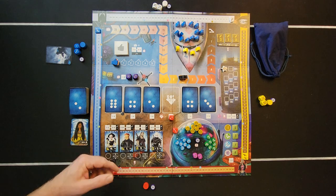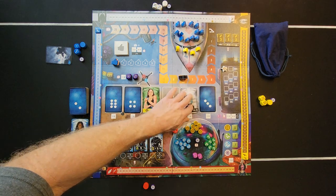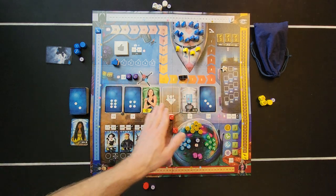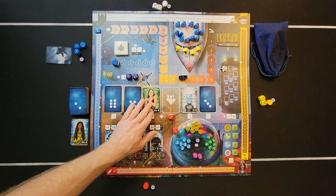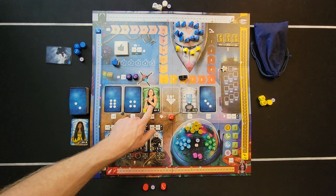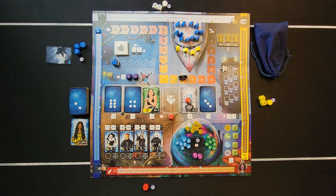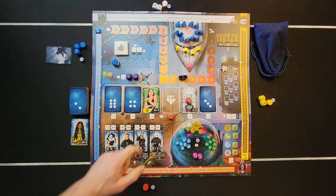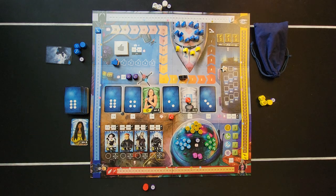After discarding, you flip the two adjacent cards — the one to the right and the one to the left. If you're at the edge you only flip one, and if one is already flipped you skip it. You then replace the discarded card's spot with a new face-down card. The player still has one extra die they can use to reserve one of these cards.